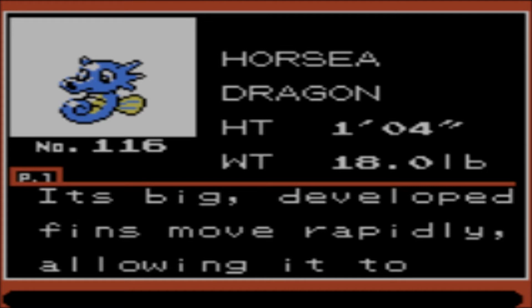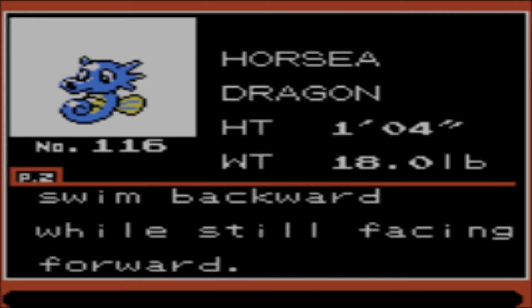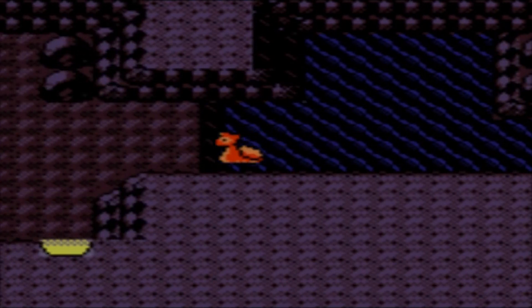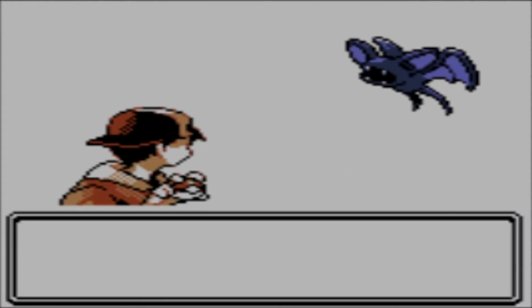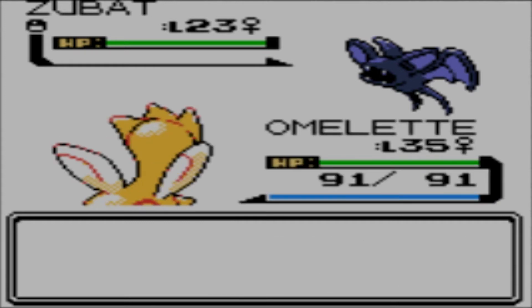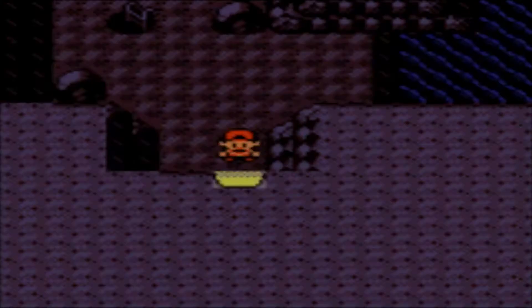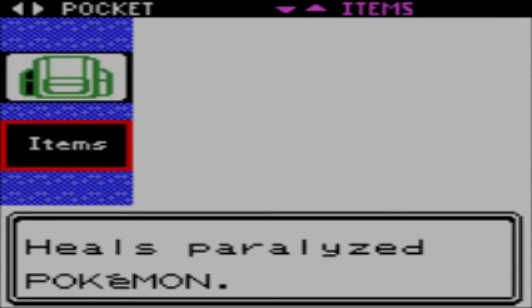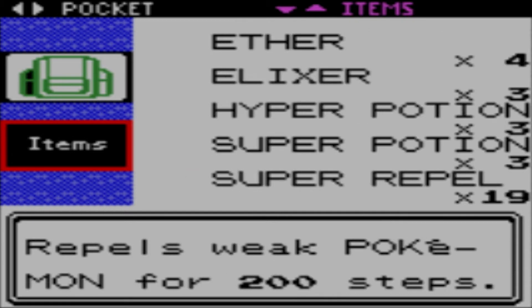Horsea! The Dragon Pokémon! Its big developed fins move rapidly, allowing it to swim backward while still facing forward. Yay. Alright, now we can leave and find a different entrance. Note to self — put a repel back up. As I was saying, we can now leave and find a different entrance, after putting a repel back up.